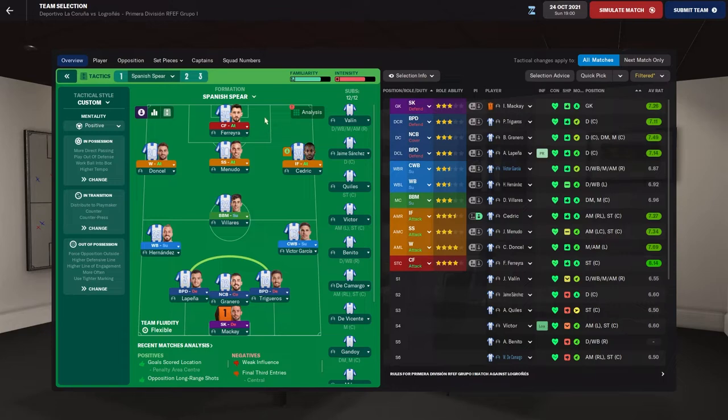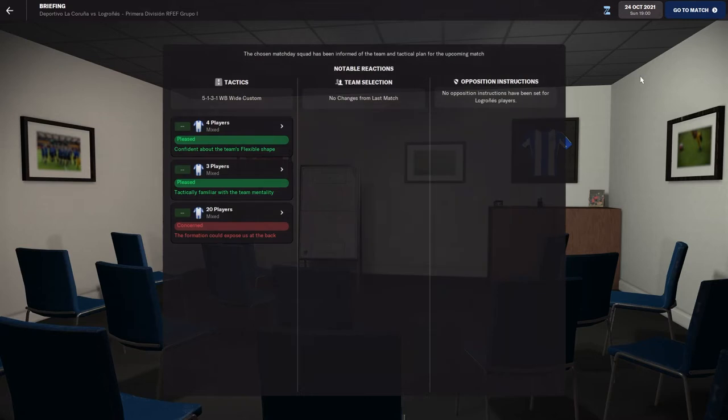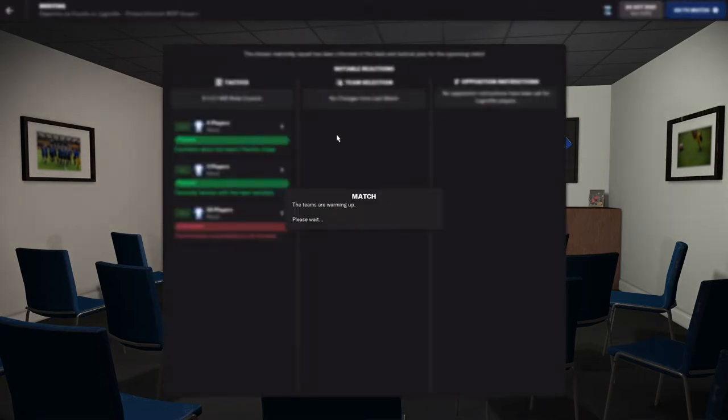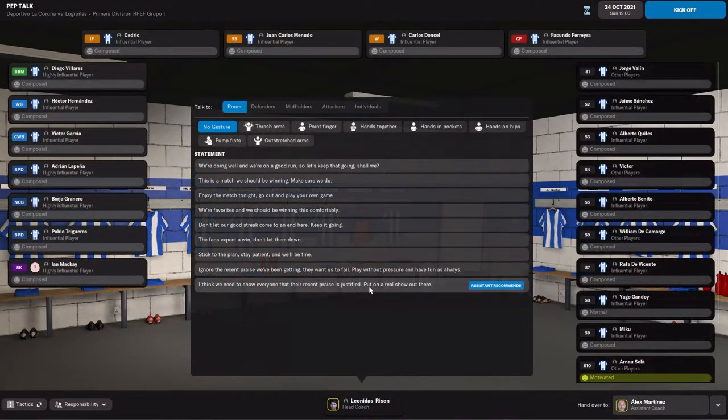As always, our complete forward — top scorer in the division right now, best player on our team in terms of in-form, averaging an 8.14 average rating. Ferreira. Let's get right into this game. It's going to be a hard match no matter what happens — good team, they've had a good goal differential recently, but I think we can do it.